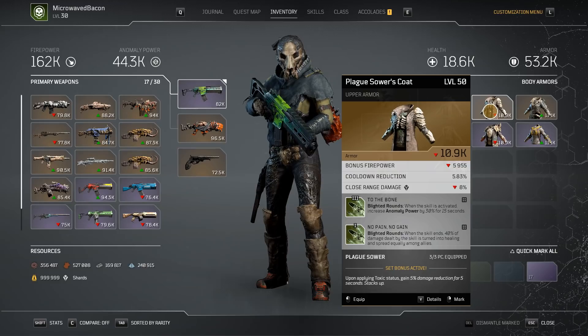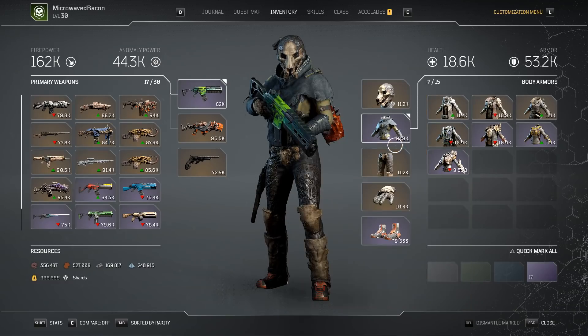I chose to skip the chest piece, and the reason is that though it does have the attributes I like, the mods are simply going to do nothing for me. Anomaly power is not going to help this build, and No Pain No Gain doesn't really do anything for me either — it's extremely situational, especially playing a lot of solo.